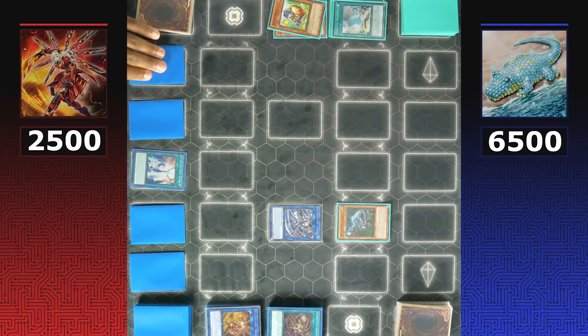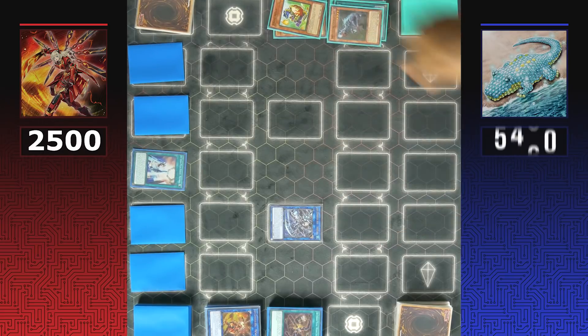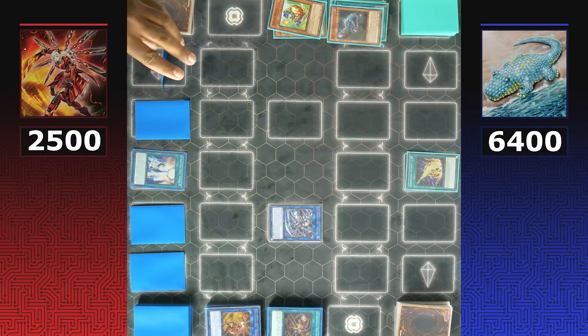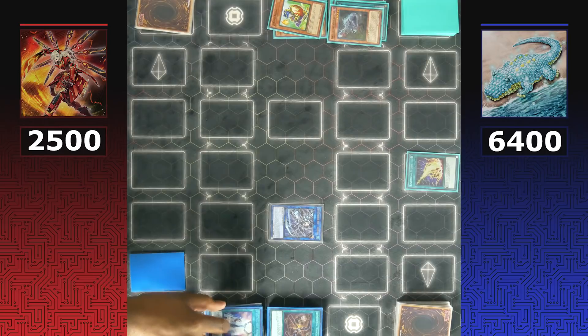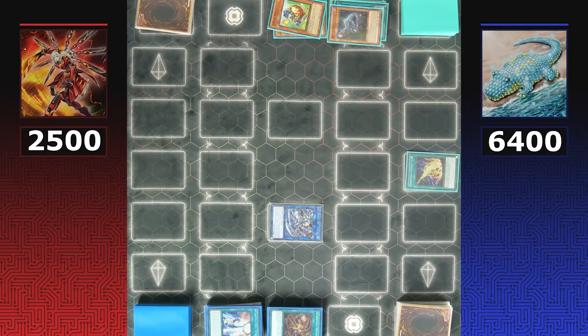Dinos don't know their back row, so they attack with Soul Eating, taking some damage and losing their monster, dropping to 6400 life points. Then Dinos activate Lightning Storm, destroying all spells and traps. Sky Striker responds using Eagle Booster on Shizuku but loses all their back row — one of them just happened to be another 'There Can Be Only One,' and another was Artifact Lancia. Lancia is destroyed and the Widow Anchor is banished.